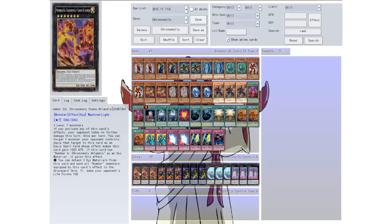Once per turn you can equip one monster your opponent controls to this card as an equip spell card, and this card gains 1000 attack from that effect. If this card has Number 6 Chrome Molly Atlantis as an XYZ material, this card gains its effect: you can detach three XYZ materials from this card, send all number monsters equipped by this card's effect to the graveyard, and make your opponent's life points 100. That's insane — but they can't take any more damage the turn you activate it, so that gives them one turn to do something before you murder their face.